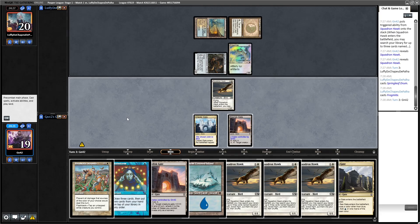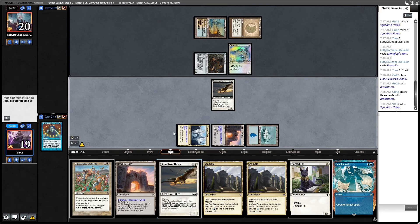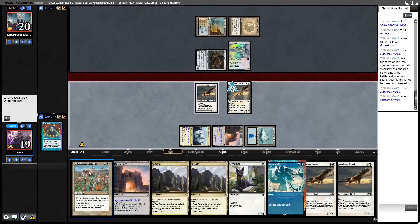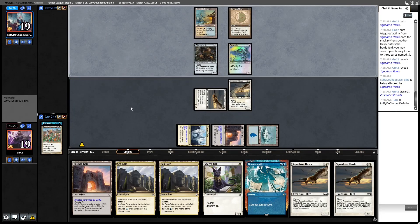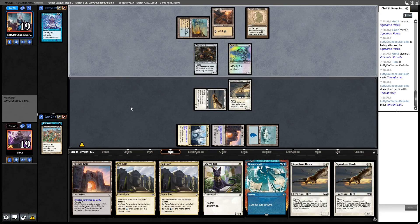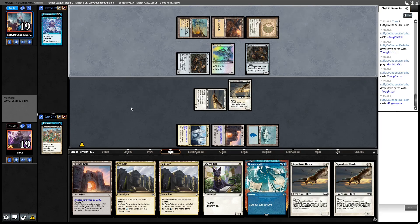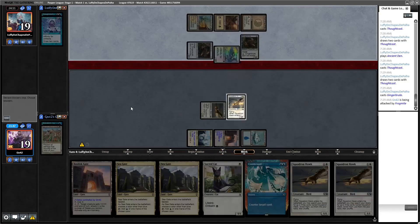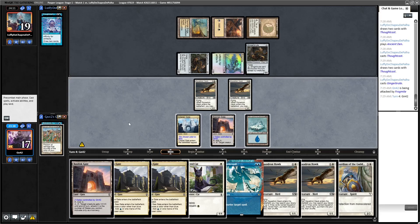It's not a nice turn but I think we go Island, Brainstorm, then cast Squadron Hawk. The Strands is going to be really bad versus their deck overall. From next turn we start having things to do and we're just discarding the Strands. We attack for one — usually you don't do this but we expect them to kill us fast. I like to cast Squadron Hawk as soon as possible to mitigate the risk of drawing extras.